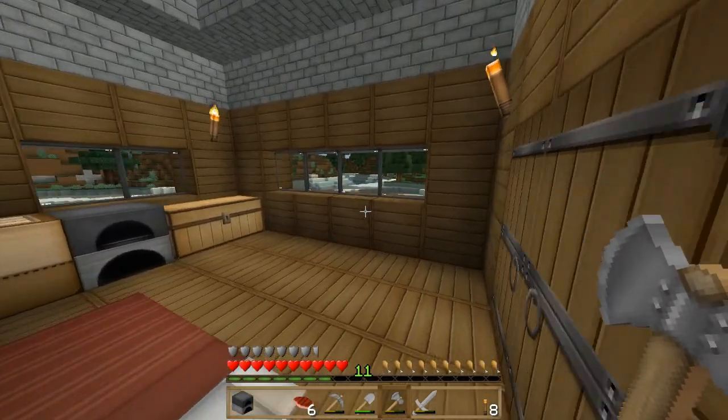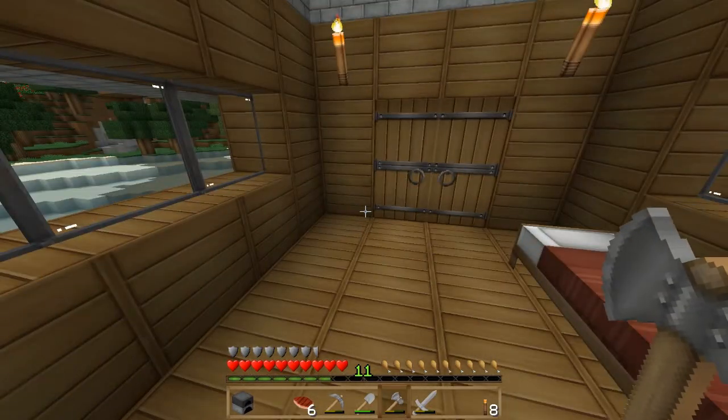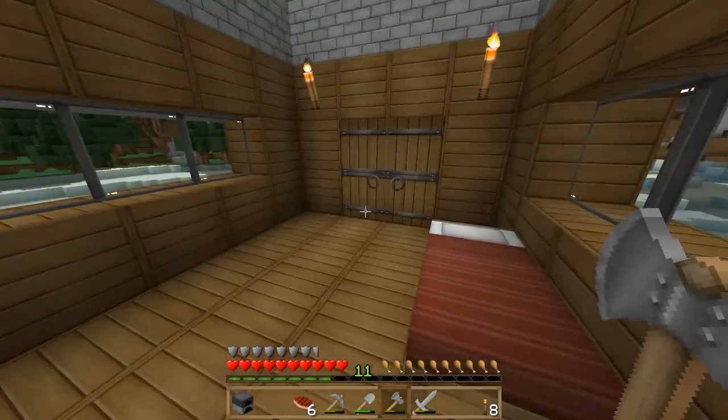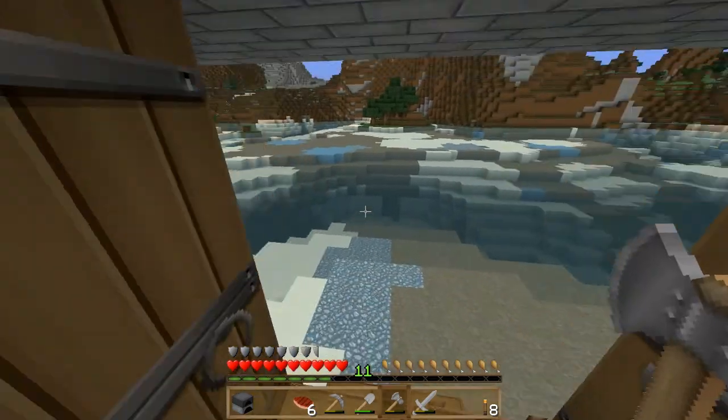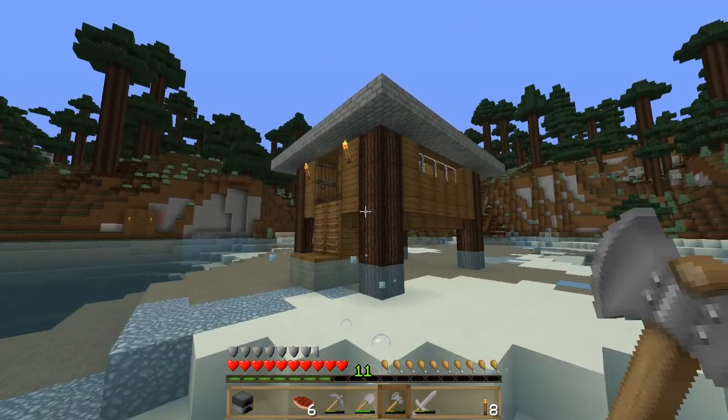Hi guys, it's Fi or Faisal here, and welcome back to episode number 2 of the Ethos SMP. So today, as you can see, I've done quite a bit of work to my house to make it look pretty good. I think it looks pretty nice. What do you guys think?